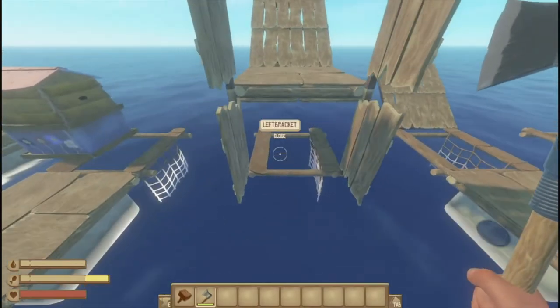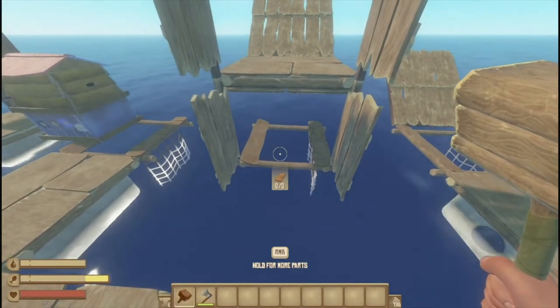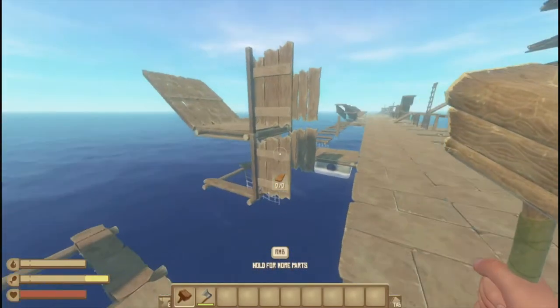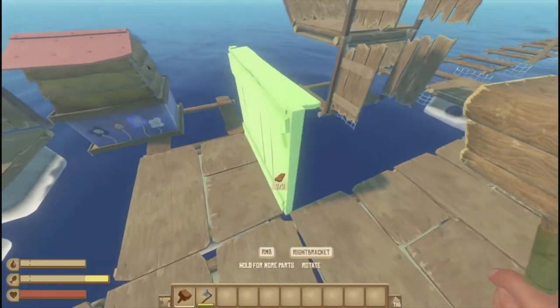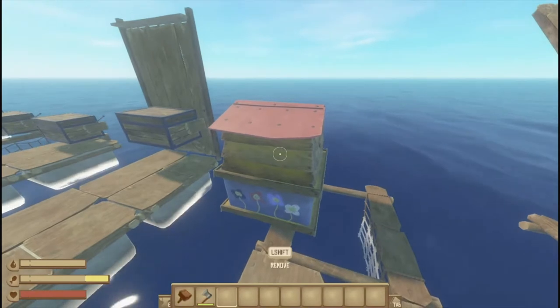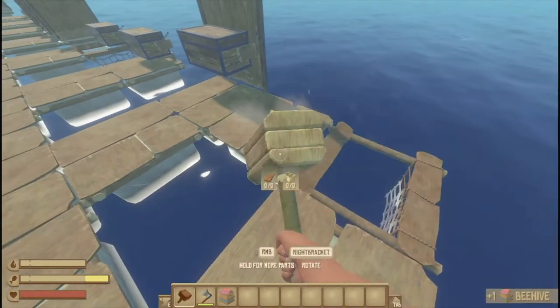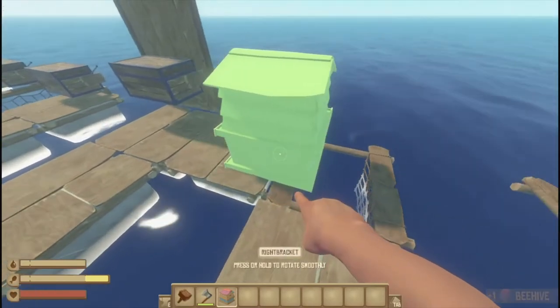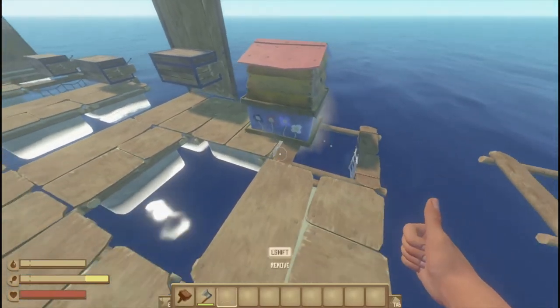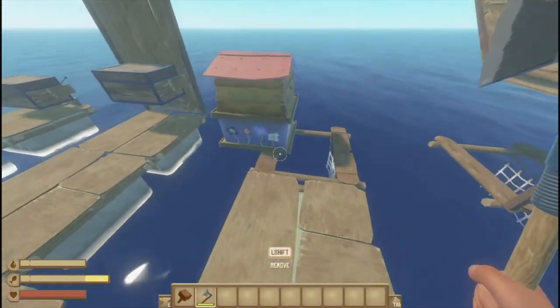Doors hold them up as well, just like normal foundations, so you can make weird stuff with that. Collection nets can hold things on them — you can't place directly on it, but you can place the foundation, then place whatever you want, get rid of the foundation, and since it's on something it'll just stay.